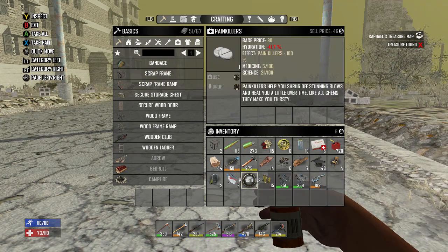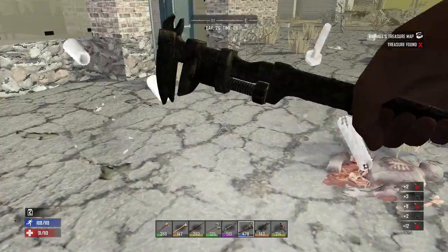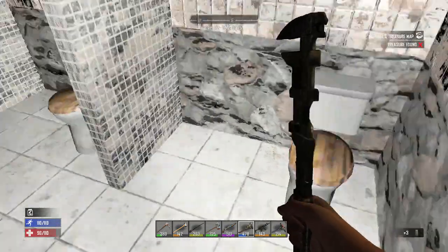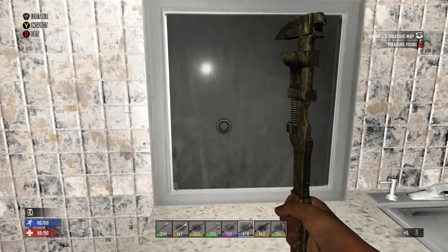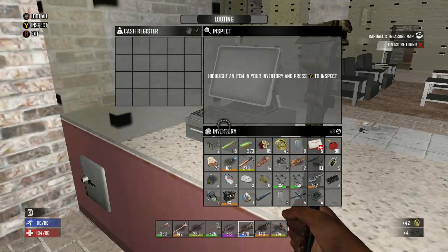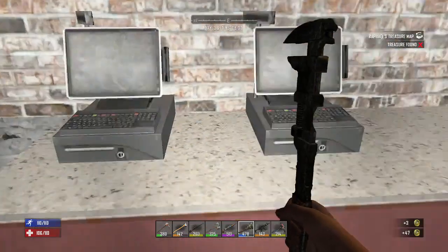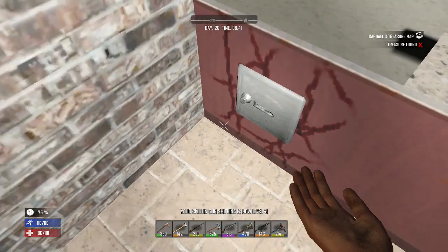We'll go and pop this painkiller and drink some water with it. Let's go ahead and shut this door — I know we got glass all around us. We have the enforcer magazine for the .44 Magnum — awesome.